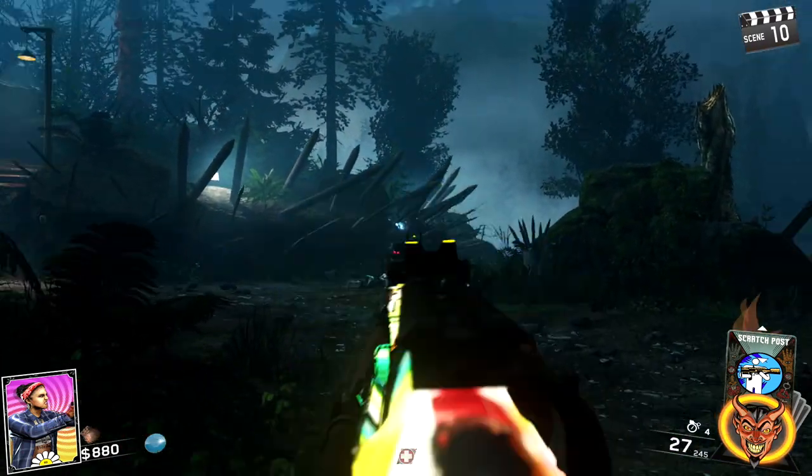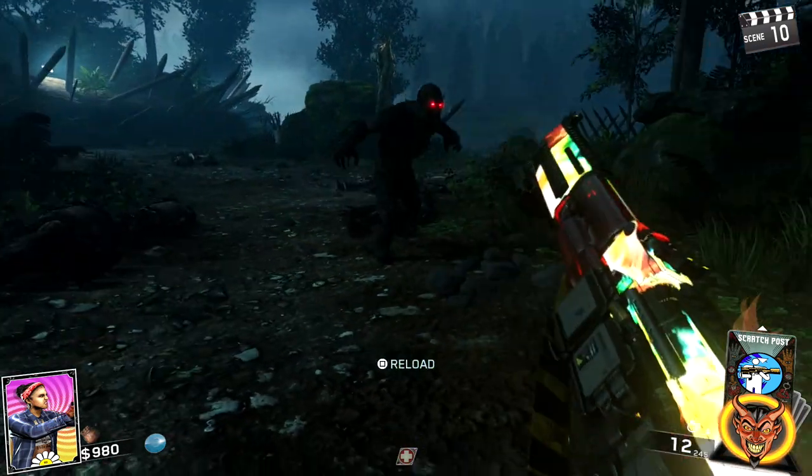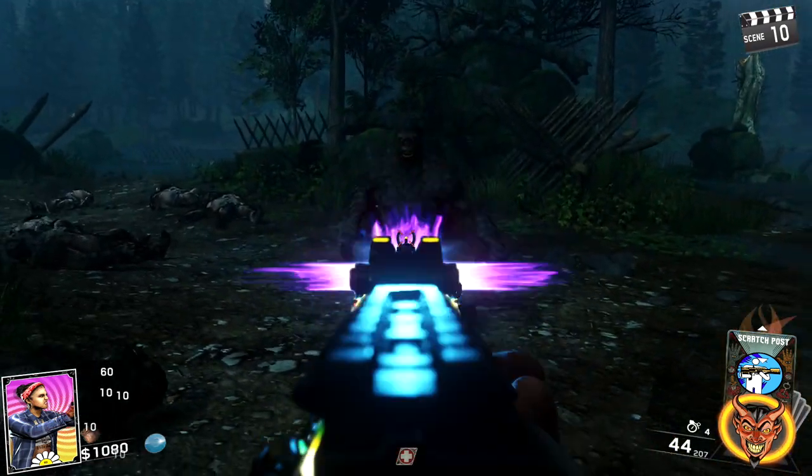What is going on everybody, my name is HelloMHD and welcome back to another video. In today's video I'm going to be showing you how you can unlock the Pack-a-Punch and Pack-a-Punch your gun in Rave in the Redwoods.